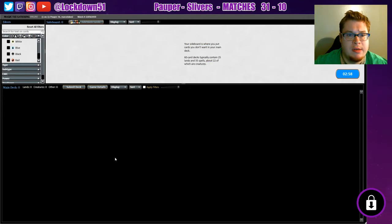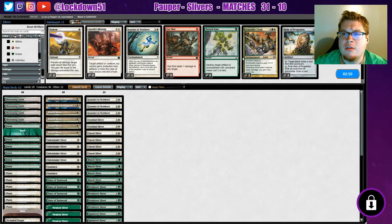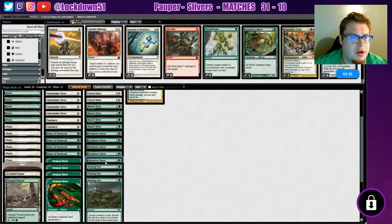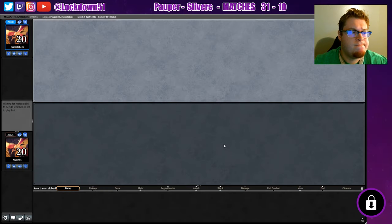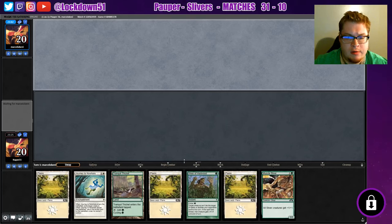Okay, we go to game two. Looks like the Sun Lance will be a good one. Maybe one Armadillo Cloak, drop one of the Journeys. Looks like we won't need Spinneret in this matchup. Yeah sure, we'll run with that. Okay, this is not a great hand — can't even cycle if we wanted to, so we'll mulligan.